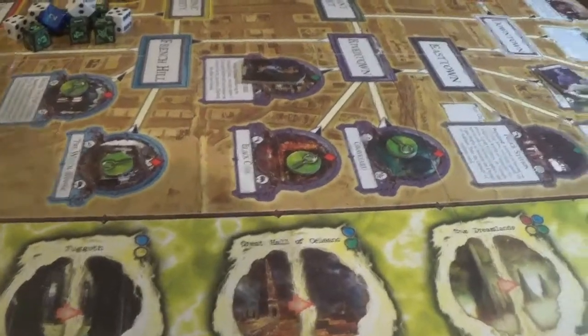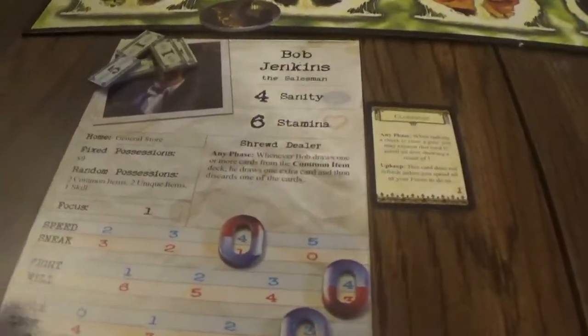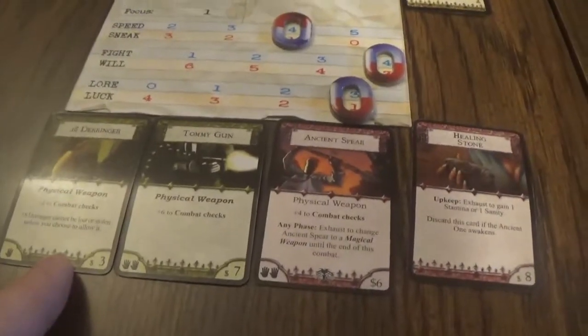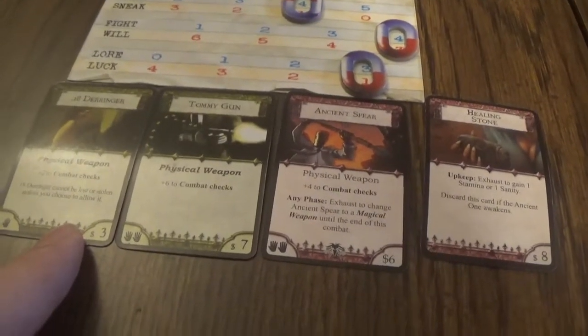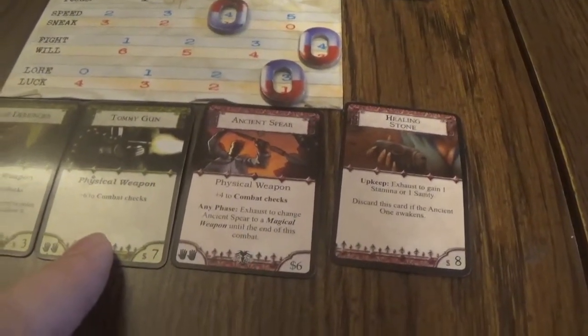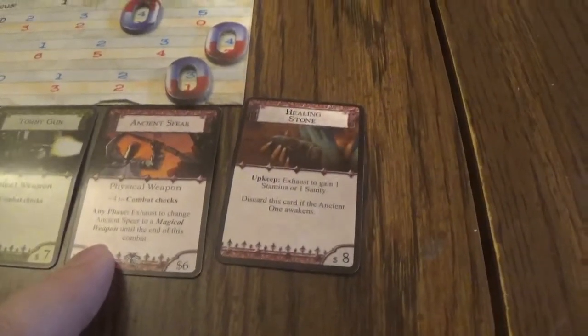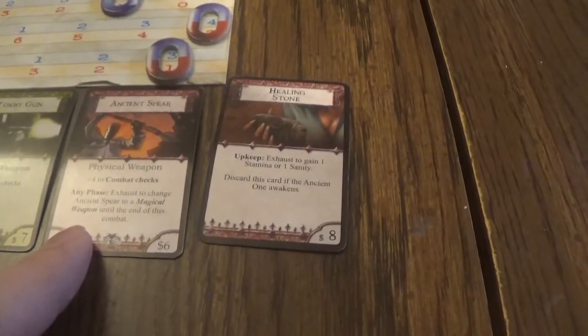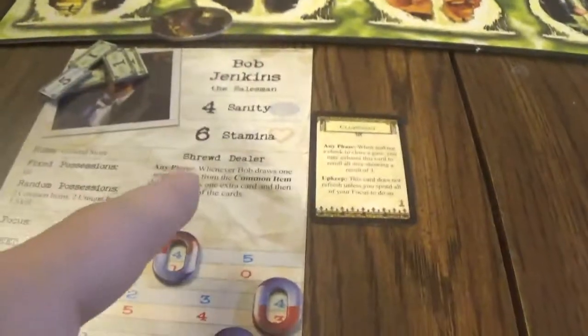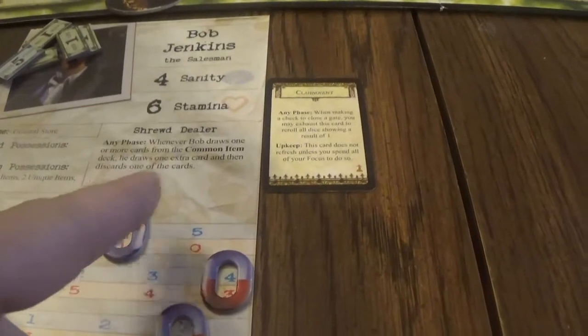First, let's go over our player characters. We have Bob Jenkins here. He starts off with nine dollars, two common items, two unique items, and one skill. He's a physical man - he got an 18 Derringer which is plus two to combat checks, cannot be lost or stolen unless you choose to allow it. The Tommy Gun which is plus six to combat checks. The Ancient Spear which is plus four to combat checks, and you can exhaust to change it to a magical weapon until the end of combat. Healing Stone: exhaust to gain one stamina or sanity; discard this card if the Ancient One awakens.